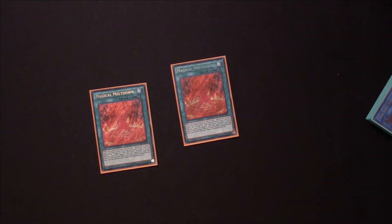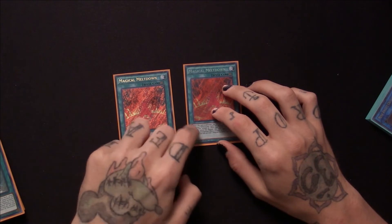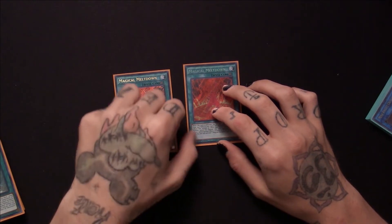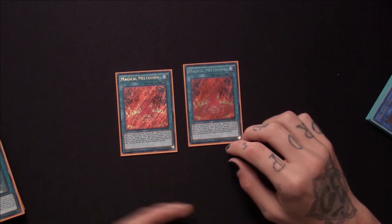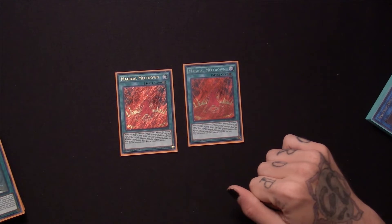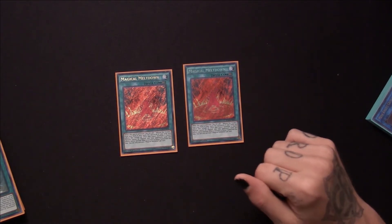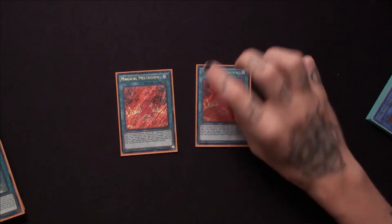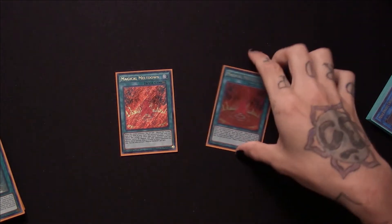I run two copies of Magical Meltdown. Since this is an Invoke deck, I want to see this card in my hand as soon as I can to get my plays off. Whenever you activate this card, you can add an Alistair the Invoker from your deck to your hand, and your Fusions cannot be negated by card effects as long as this card is on the field. It's a great field card, especially for the Alistair and Invoked engine.